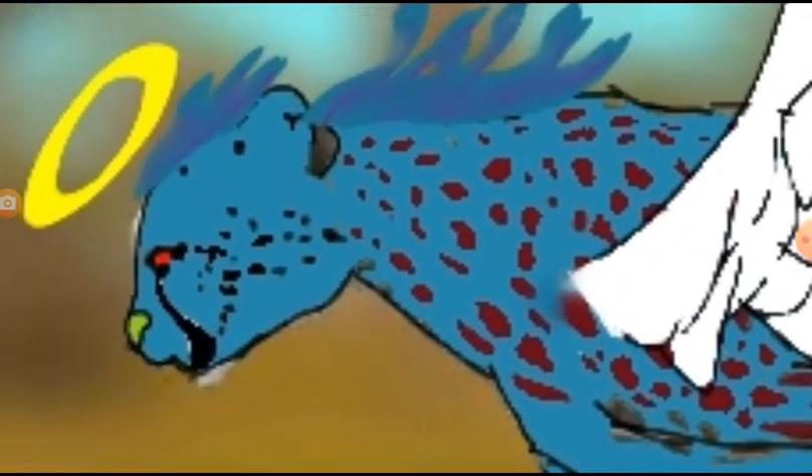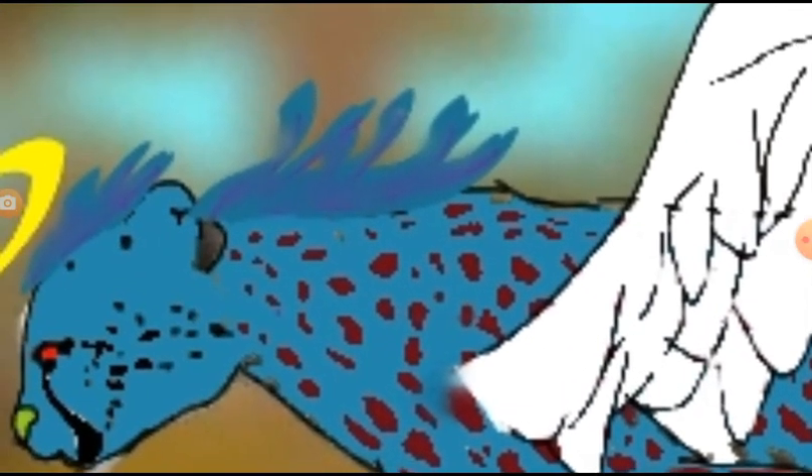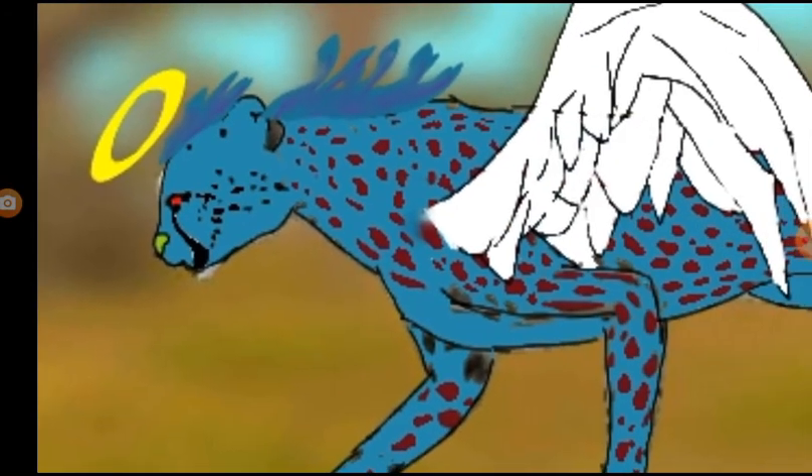I basically just traced the Cheetah and added all these spots that took forever. Because why not? I did the spots on its face, got a little green nose. And y'all can change the eye color - I don't know why I put red eyes.